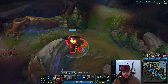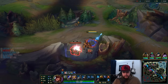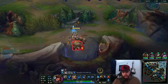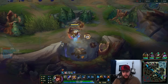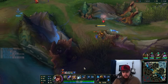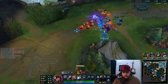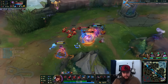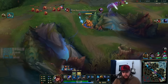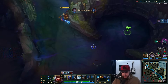Trinity Force has been nerfed quite a bit but it's actually in a pretty reasonable spot. Let's get the clear in here and go instantly back to bot lane — they just used all their summoners and my ult will be up by the time I get there. I could also go for the Jacks here. There's a control ward there but this isn't warded. He's dead here — very nice. I'm going to max W second now.